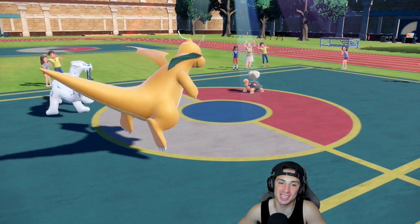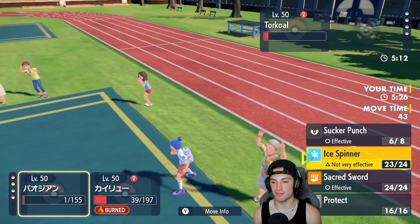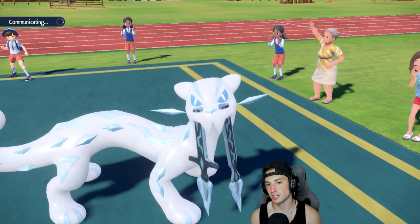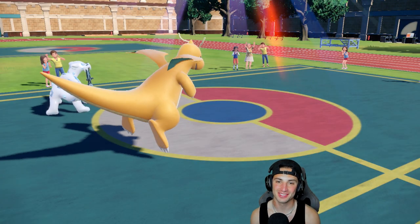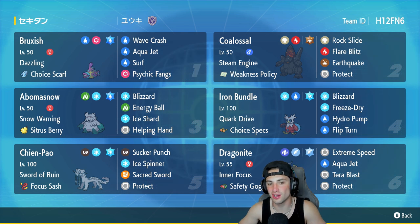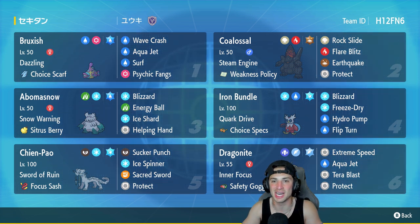My opponent cancels rather than going for a triple protect — if I were them I would try to get as many protects as possible. 2-1 for today's video, winning record! We absolutely crushed it for the brand new season with this Coalossal and Bruxish team — went 2-1, showcased Coalossal really well in all three battles, and Bruxish in at least one. Dragonite was rocking out there too. If you enjoyed the content, smash that like button and click that subscribe button — catch you on the next one!